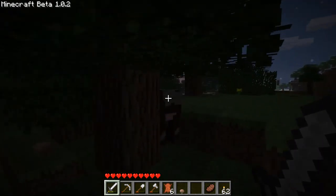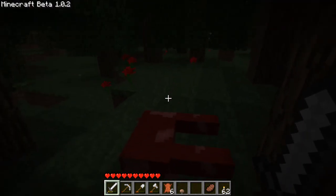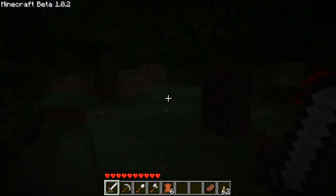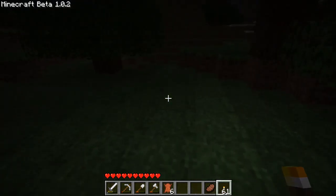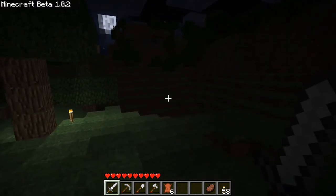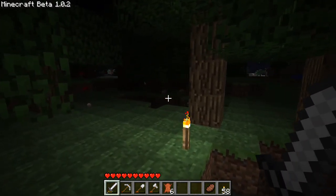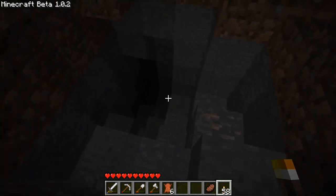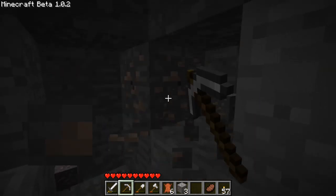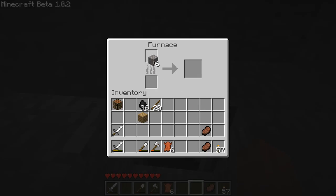This is a cave, and there's some iron — that's good. Come on, two pieces. I don't want to die yet. It is pretty dark actually. Come on, you've got to be kidding me. Well, I'm going to get slaughtered. This doesn't go anywhere. Caves weren't exactly the best thing in the world at this time. So let's just smelt the iron and make two picks.